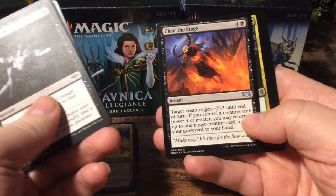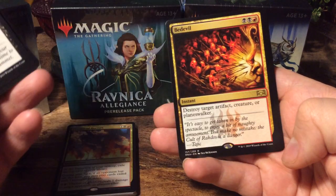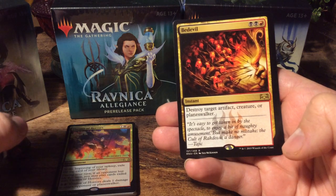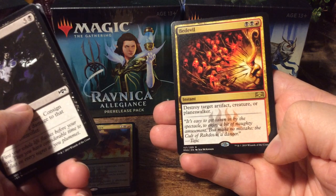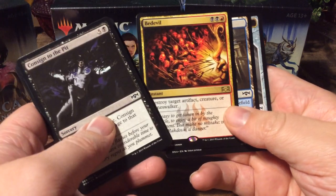Gruul Beastmaster, Clear the Stage, Bolrak Clan Crusher, and we have a Bedevil, which is also a Rakdos card, so that's good. Destroy target artifact, creature, or planeswalker — a nice card for three.